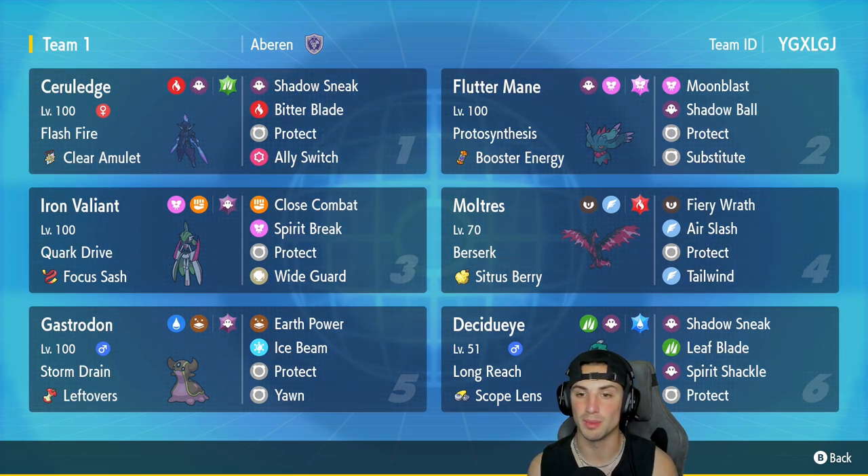In our second slot we have the one and only Flutter Mane with Protosynthesis and Booster Energy. It's got Moonblast, Shadow Ball, Protect, and Substitute to set up. In our third slot we've got Iron Valiant, one of the cooler looking paradox Pokemon in the game, with Quark Drive and Focus Sash as its item.